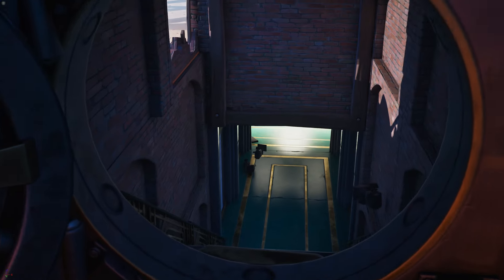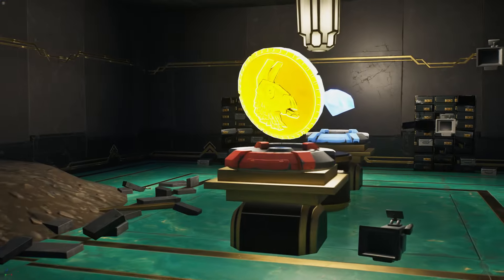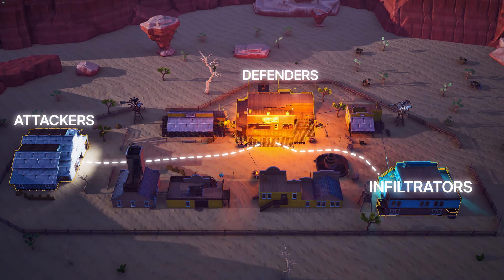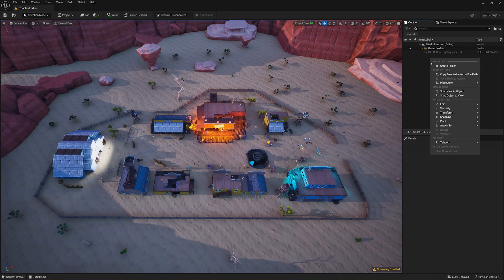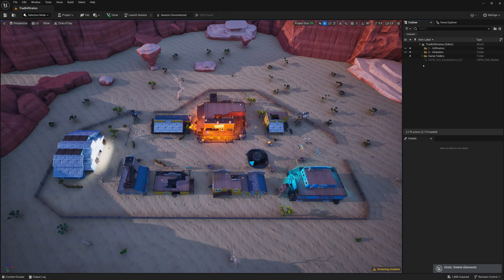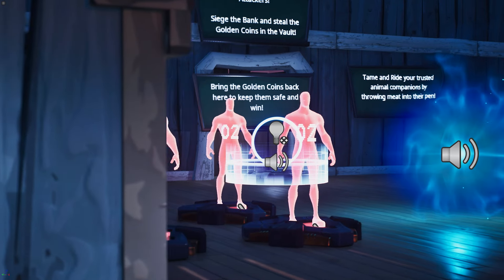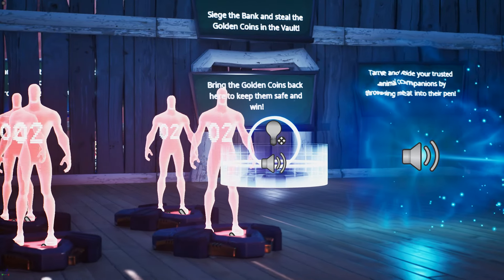First, you'll need to set up the bases for each team — the defender's base having easy access to the objectives, and the attacker and infiltrator bases placed to encourage movement throughout the map. Start by making a folder for each team in the outliner. Note that each team has a number associated with it on the folder — this is their team index you will need to reference throughout the tutorial. Make sure you place all the relevant devices for each team in the proper folder as you build. Each base needs player spawners and a teleporter that will be used when teams are first assigned.